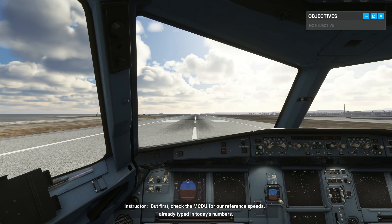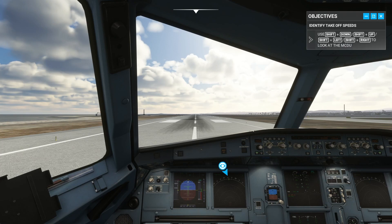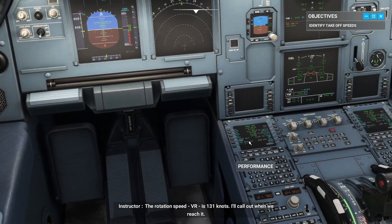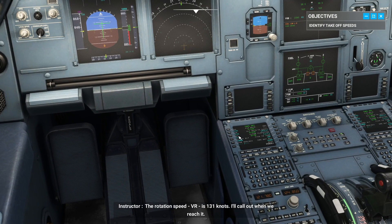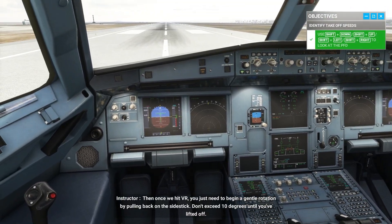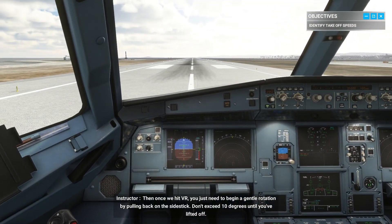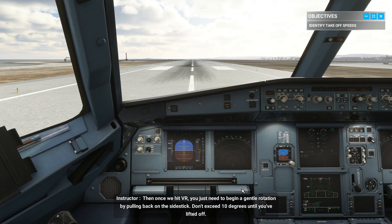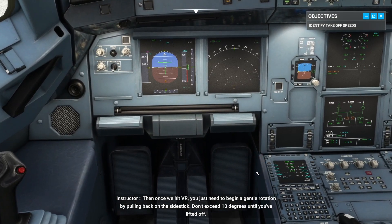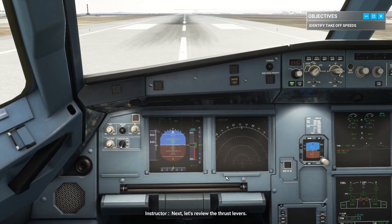I already typed in today's numbers. The rotation speed, VR, is 131 knots. I'll call out when we reach it. Take a look at the PFD now. Then, once we hit VR, you just need to begin a gentle rotation by pulling back on the side stick. Don't exceed 10 degrees until you've lifted off. Next, let's review the thrust levers.